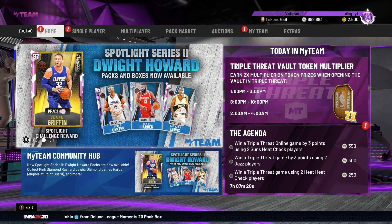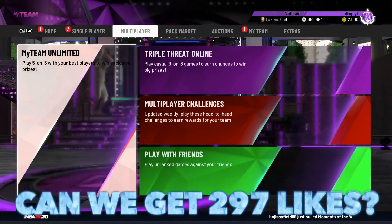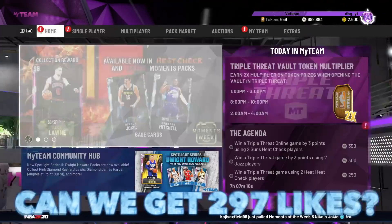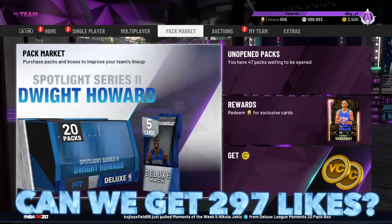What is going on guys, DBG here. In this video we are going to be doing gameplay with the Pink Diamond Zach LaVine card. Sorry I was a little bit late to this, but it took ages for these cards to come up on PC, and literally the first auction just finished like 5 minutes ago.